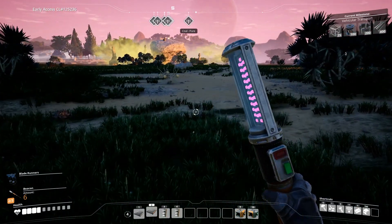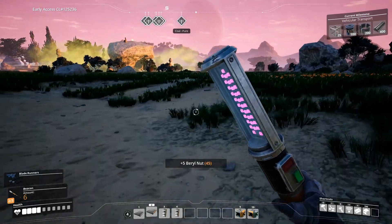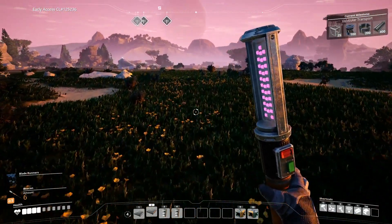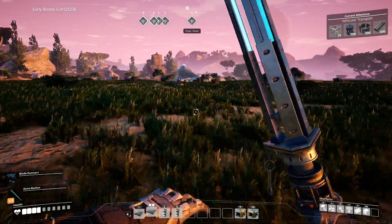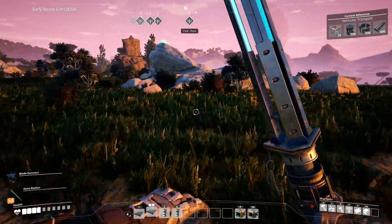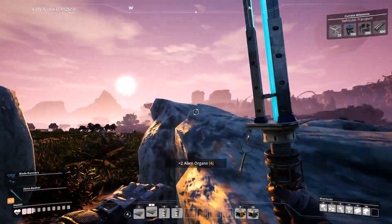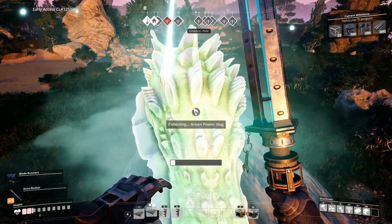We have three normal iron nodes and the pure coal nearby. There are also power slugs around here, which means enemies — got the slug, thank you very much. So there's coal, normal iron, and impure iron in this area. There's another slug too. Let's just work with the impure iron for now.